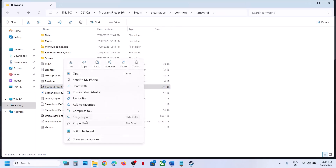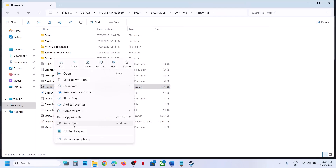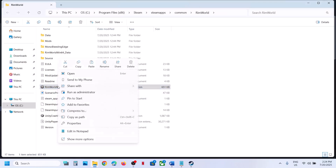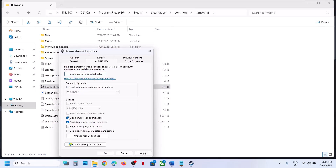If still not working, go to Properties again and under Compatibility Mode try selecting Windows 8, hit Apply, click OK, and launch the game. If still not working, try Windows 7. If still not working, check Disable Full Screen Optimizations, hit Apply, click OK, and check. If none of these work, uncheck all these boxes, hit Apply, and click OK.